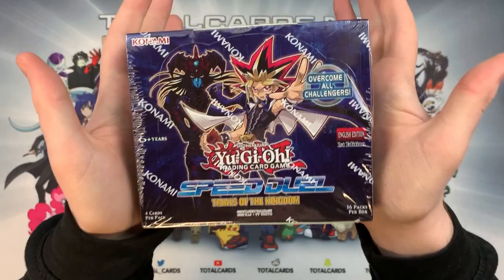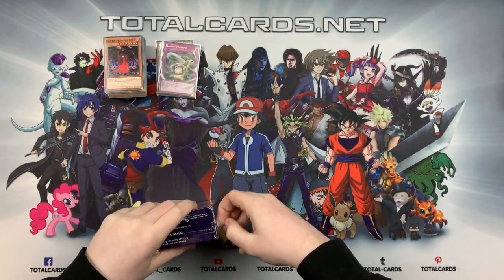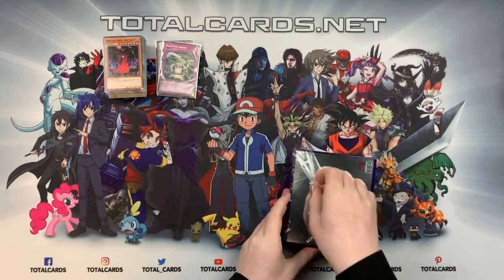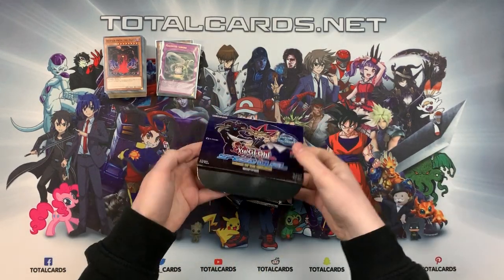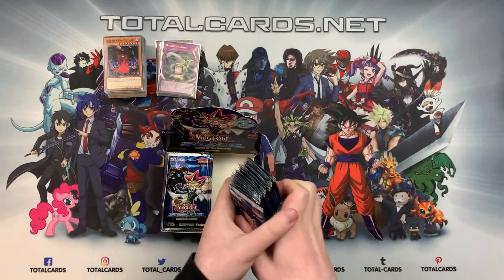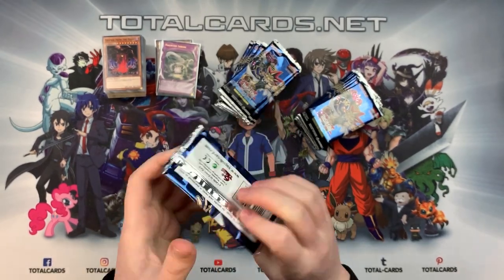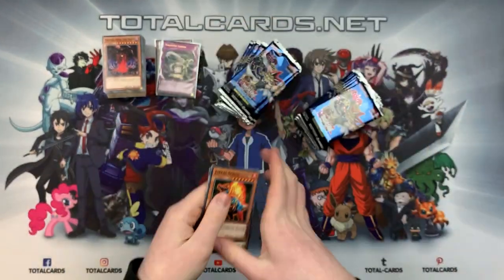On to the second booster box — Yugi, papa bless, come on! We're in. First pack of box two: Drag Spinos, Change Slime, Share the Pain, War Lion Ritual.